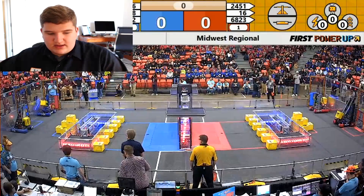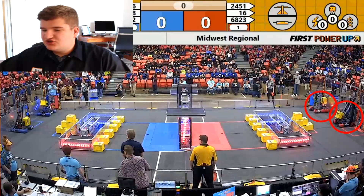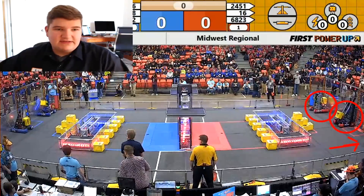Let me introduce the teams quickly. On the red side, we have the captain of the number 1 alliance, Team 16 Bomb Squad. You have 6823 Wildcats from Milwaukee, and then Team 2451 Pwnage in the corner there where you can't really see them.